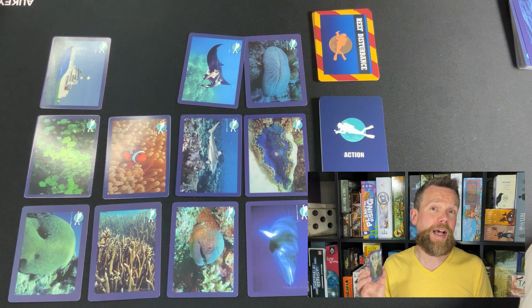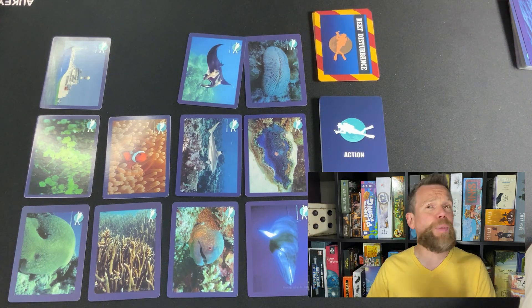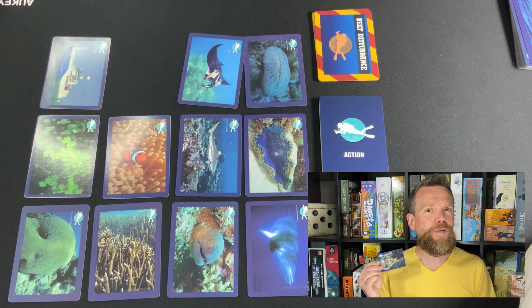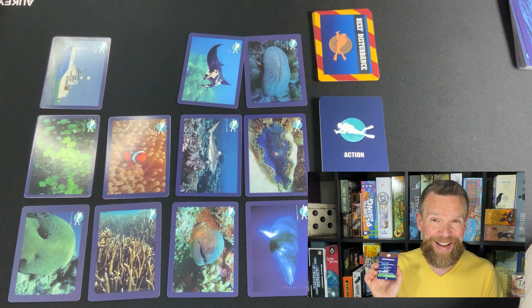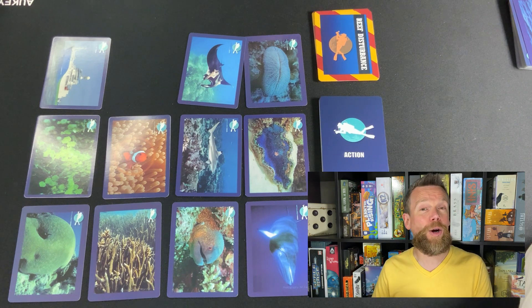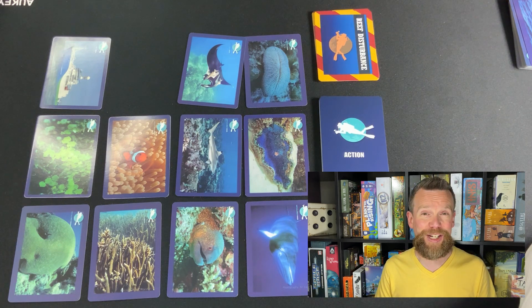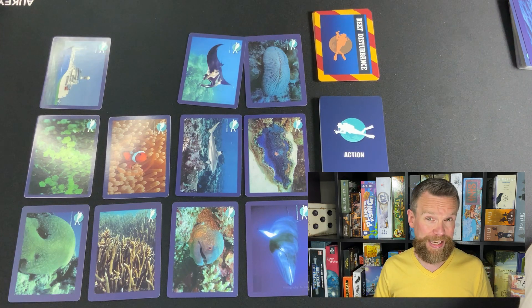Some cards in this deck have a symbiotic relationship with another creature on the reef. That is the case for this banded coral shrimp. If I guessed this one correctly and kept it for points, and later on I'm able to find a parrotfish, that pair together provides protection against disturbances that are going to happen to the reef during the game.